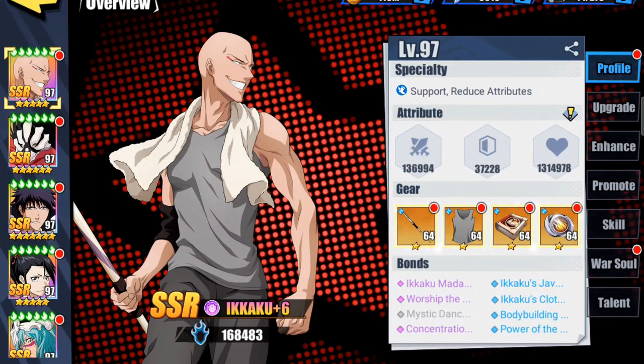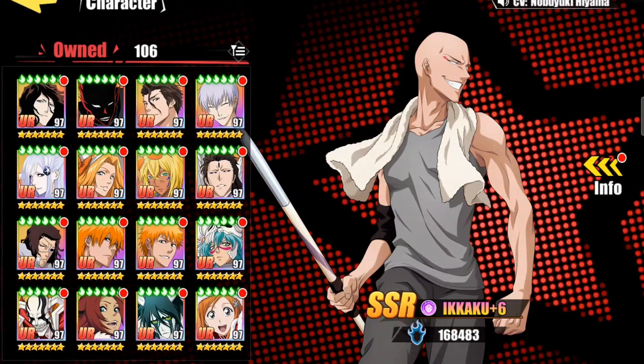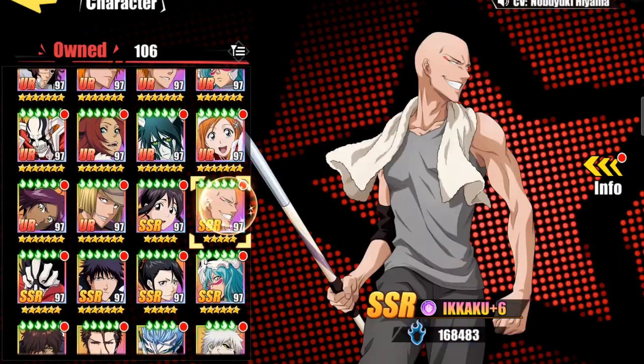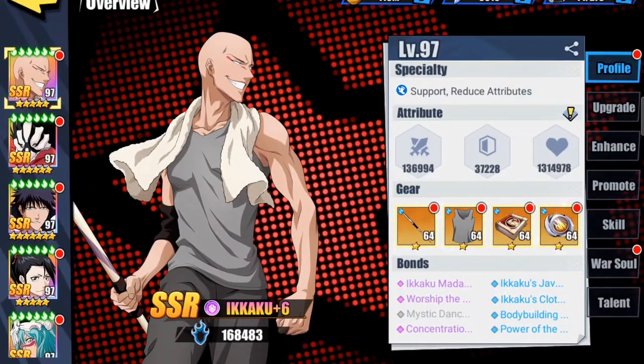Hey, this is Mass X with a new Bleach Immortal Souls video. I wasn't expecting to get into Ikaku right away, but right after that last video on our two new character releases, look who dropped after reset — it's Ikaku. He's part of the season pass, and those characters are usually always very good. If you don't spend much, it's one of the few things I recommend investing in.